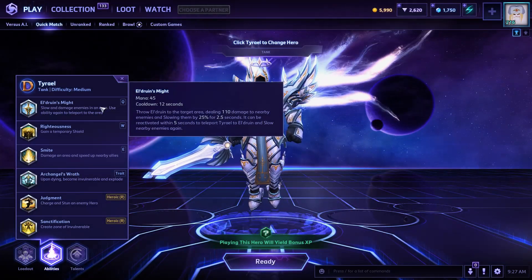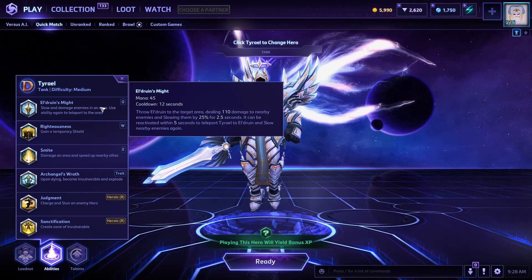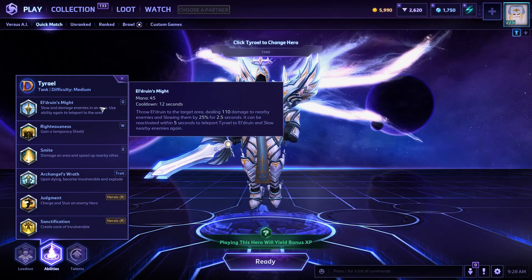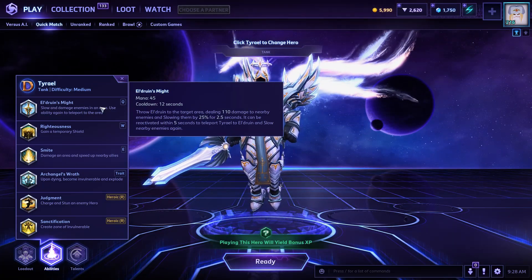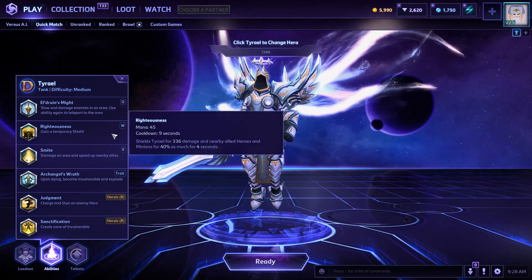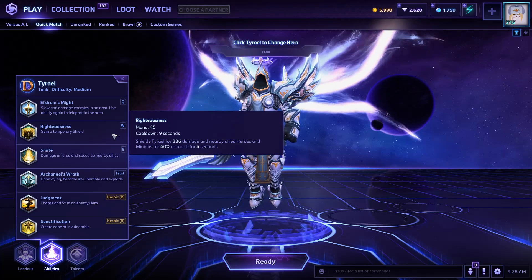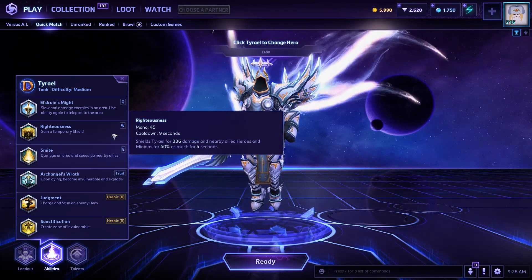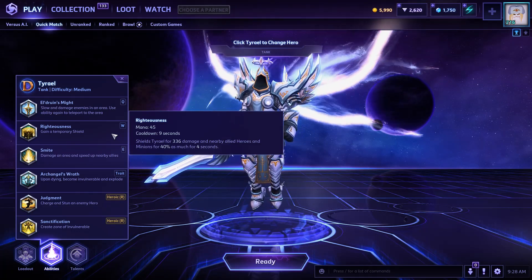So your Q, Eldruin's Might: throw your sword at a targeted area and do some damage, slow the enemy a little bit, and then you can teleport to your sword. Great for gaining some distance on the enemy or even better for those narrow escapes when you're about to die. Your W, Righteousness Shield: puts a shield on yourself and on your nearby allied heroes. This one is super helpful with those saves and those last-minute escapes where the person is just a sliver away from death.